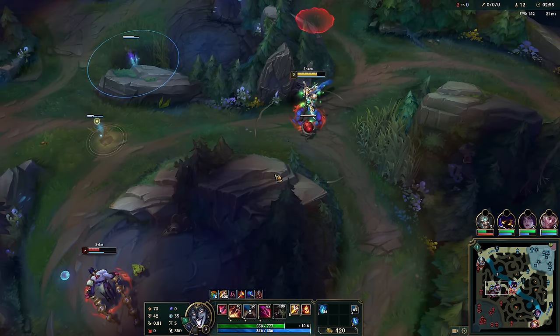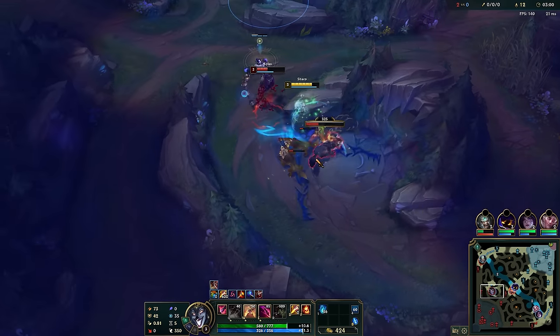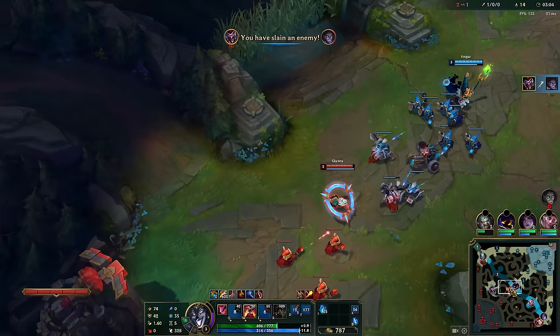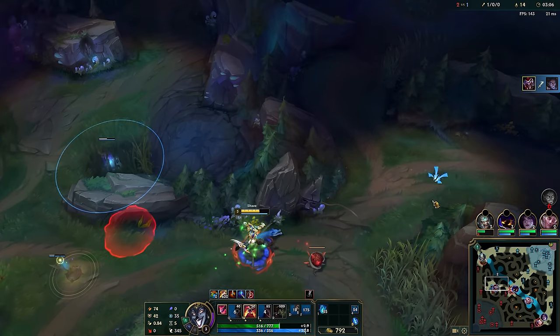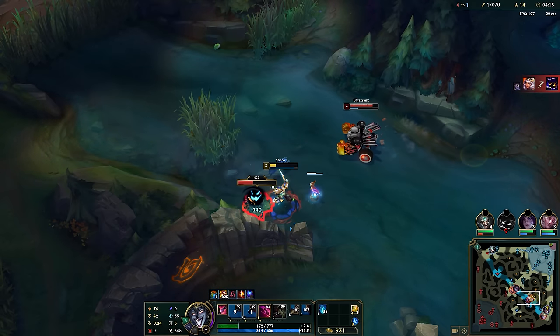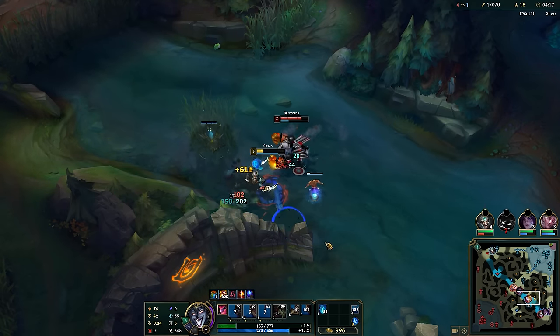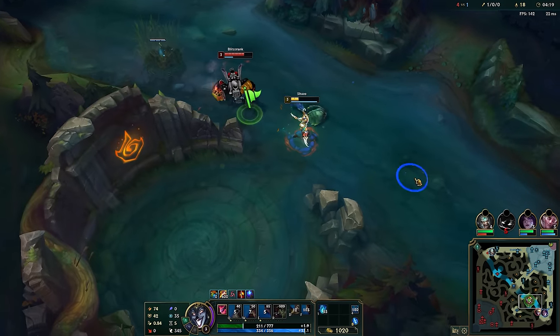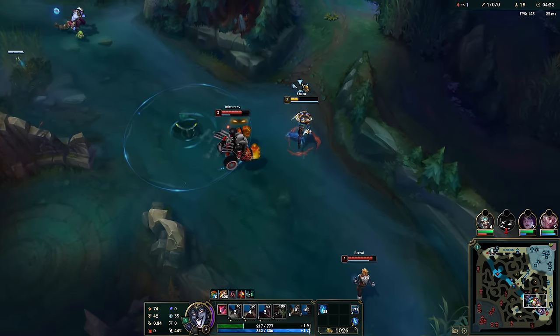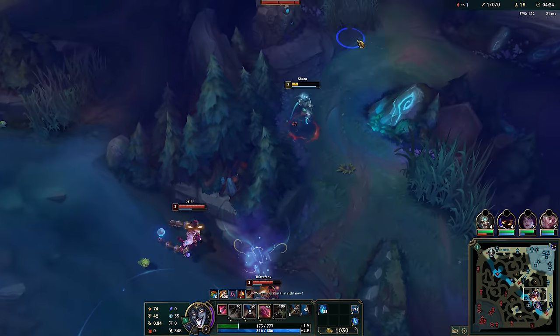No explanation needed here — low HP at wolves results in an insta-kill. Also, I didn't mention anything about ward placement, but it should be pretty obvious where you need to place it. Very important: these invades tilt the enemy team super hard. Look at my movement — I walk in a very weird direction, but that is because I want to increase my Q's range through a thick wall.